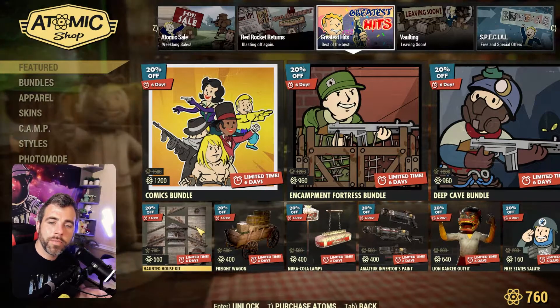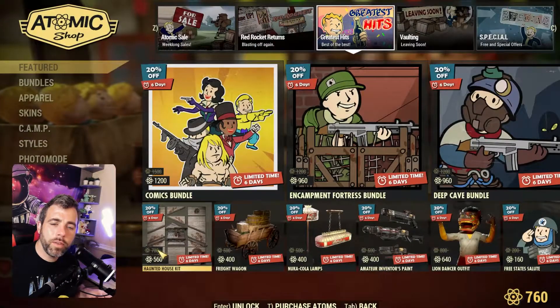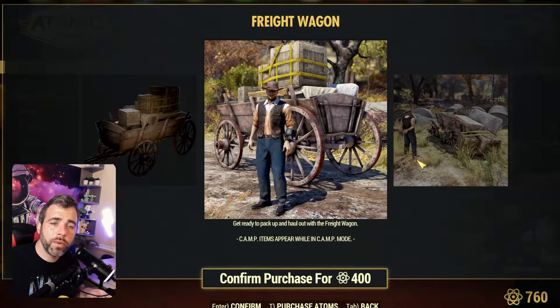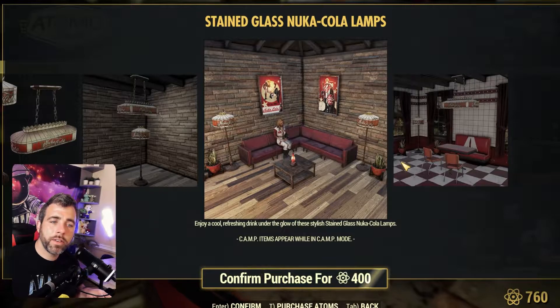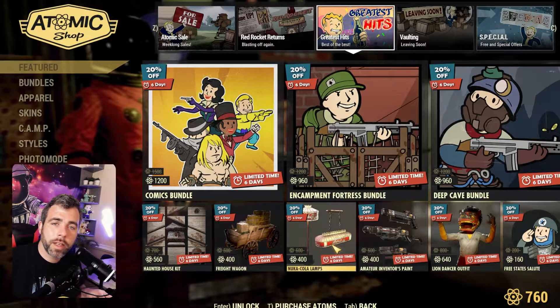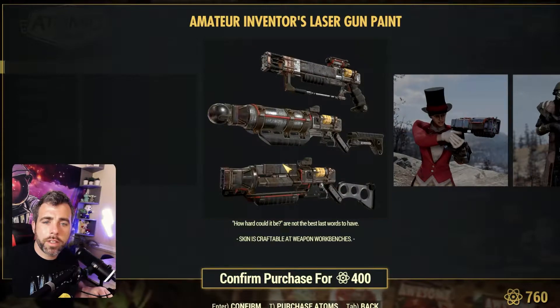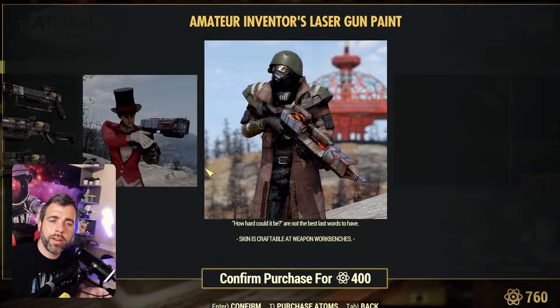The Haunted House kit is too cool — grab that if you haven't already. The Freight Wagon is pretty freaking cool, adds a natural feel to your camp. Nuka Cola lamps are pretty sick and add to the Nuka Cola bundle they came out with a couple weeks ago. When it comes to camps, lighting is everything in my opinion. The Amateur Inventors laser gun paint is pretty cool too — it's for the laser rifle and you can put different handles on it, so not three different guns but still cool.